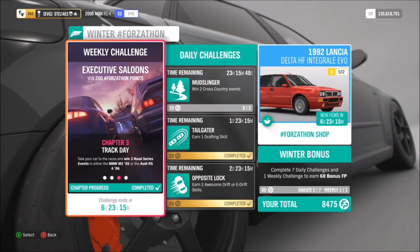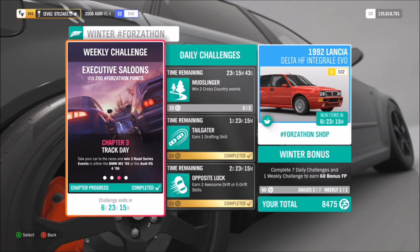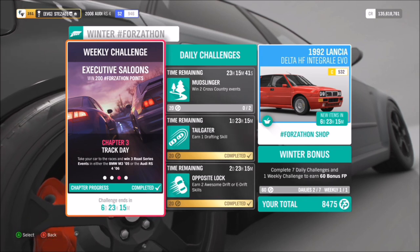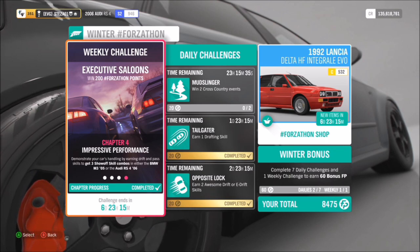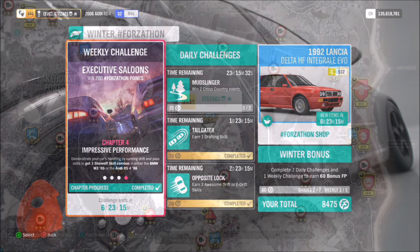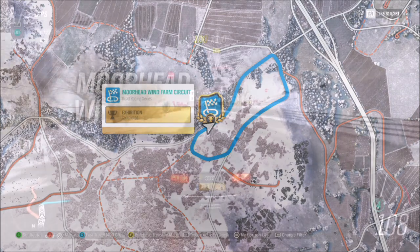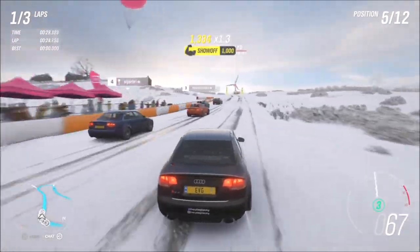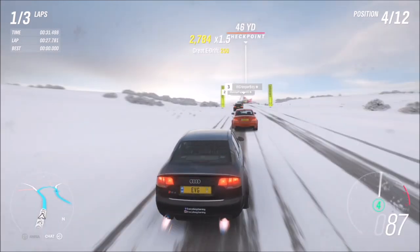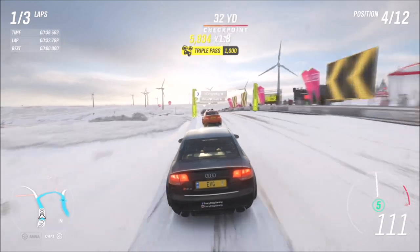Now the last challenge, after completing that one, just wants you to get three show off skills. A show off skill simply is when you get a pass skill but you're also drifting at the same time, so it's actually easier than it sounds. I recommend just jumping into a normal race for this one.